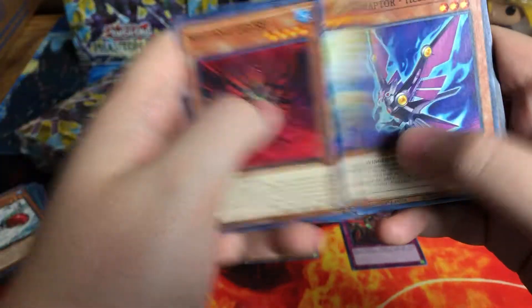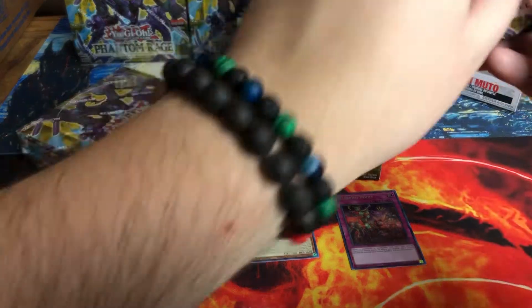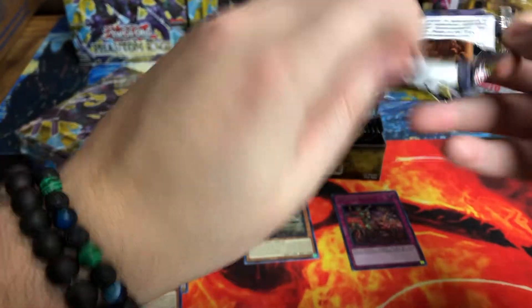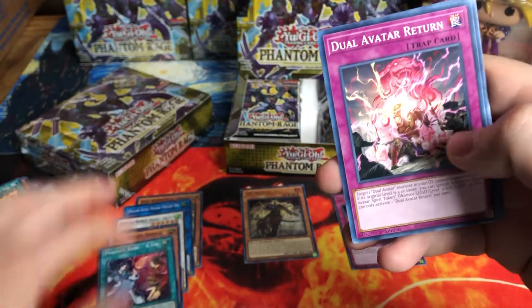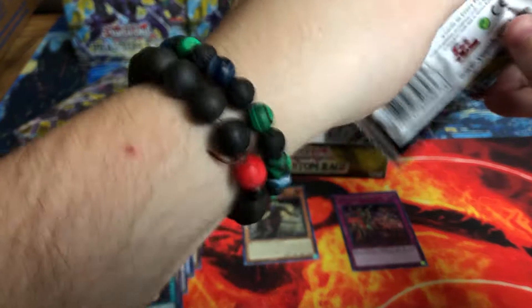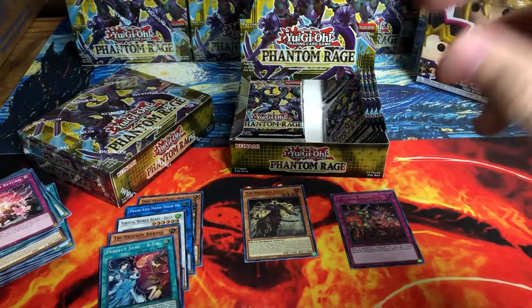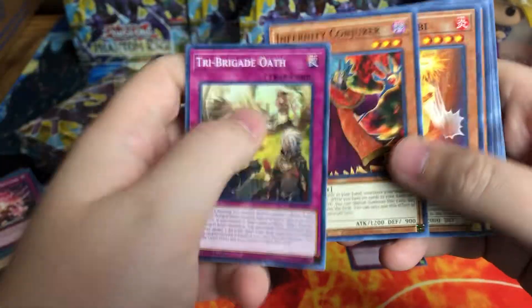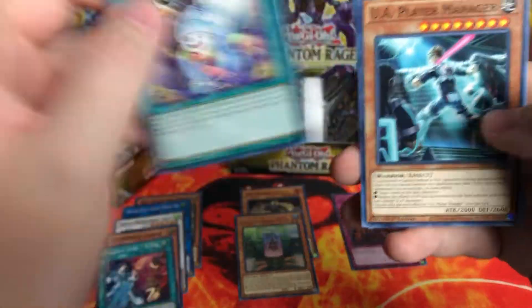Mutants — this is a new archetype. Boom, Tri-Brigade. From what I've seen from the openings I've watched, a lot of the secrets have been on one side of the box, so let's see if we get that same deal. Perfect sync. Mutant MM05 — I think that's one of the better mutant cards as well. So that's cool.